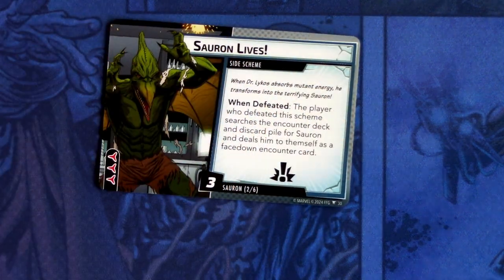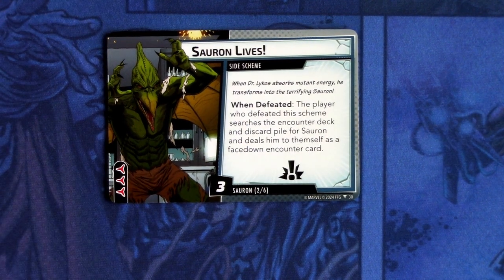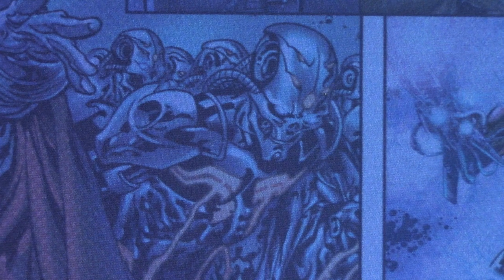Next we have Sauron Lives — a side scheme. When defeated, the player who defeated this scheme searches the encounter deck and discard pile for Sauron and deals him to themselves as a face-down encounter card. It has a crisis symbol, comes into play with three threat, and has three boost icons. This is quite annoying because you will have two chances in the encounter deck to see Sauron, who is a nasty minion.